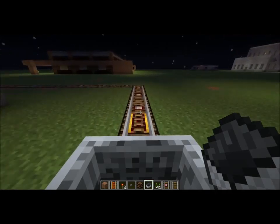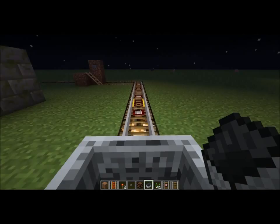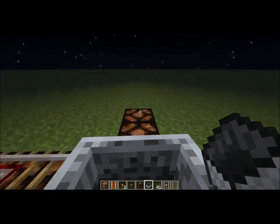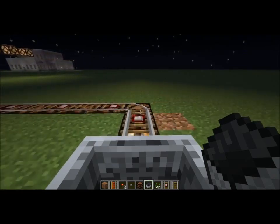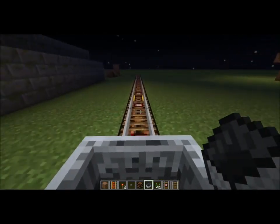As you're on the minecart riding it, you can trigger the lamps to illuminate, which is pretty cool if you have a tunnel minecart system and you want to have the dramatic effect of an automated light system.